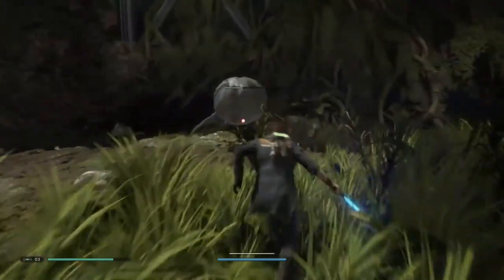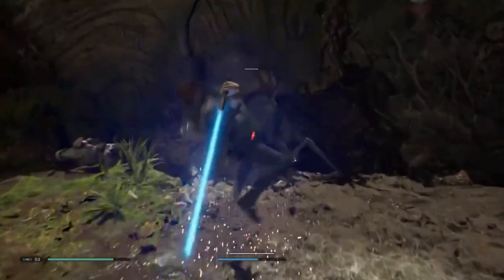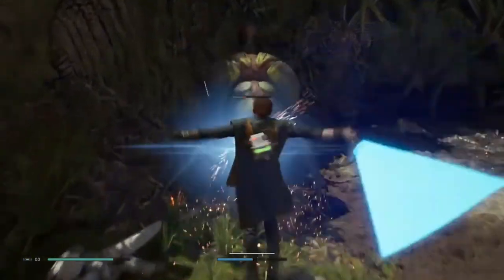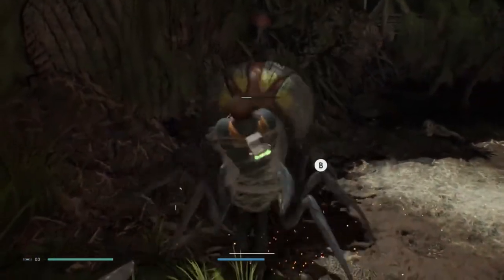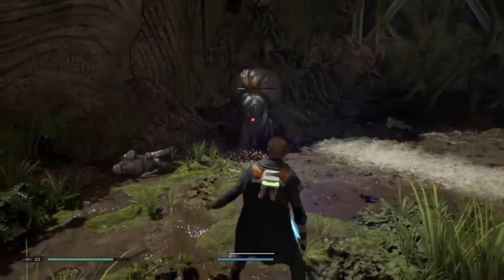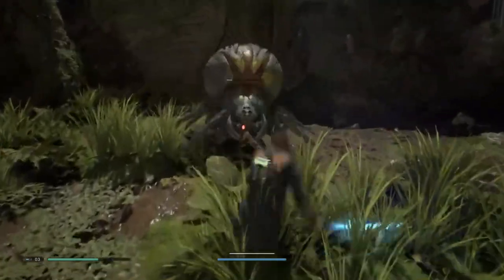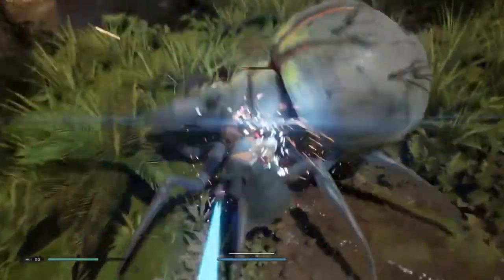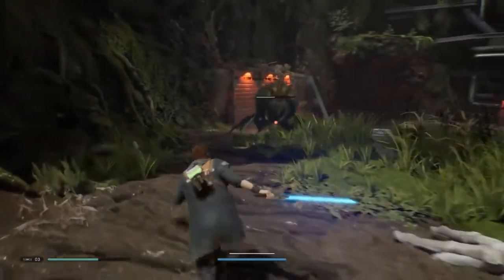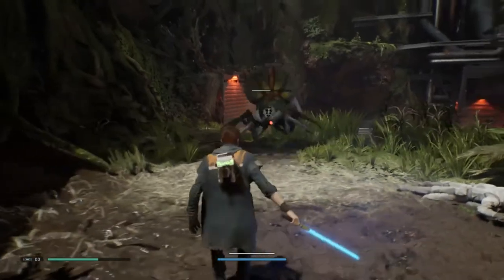Overall I was very impressed. They made some of the world elements feel like Uncharted — that third-person action-adventure platformer feel. It was a bit different though: Cal does a force-pull on a vine and swings across, then does a force double jump, which we're used to these days. You also get a jump, wall climb, and all that. Everything they're doing is what I wanted from this game.